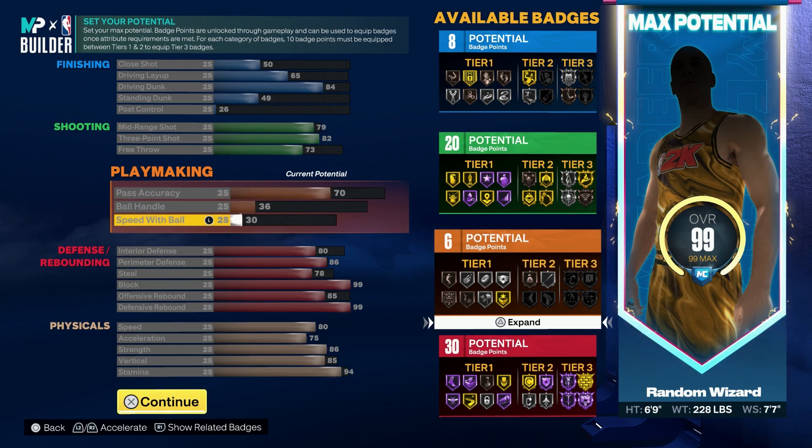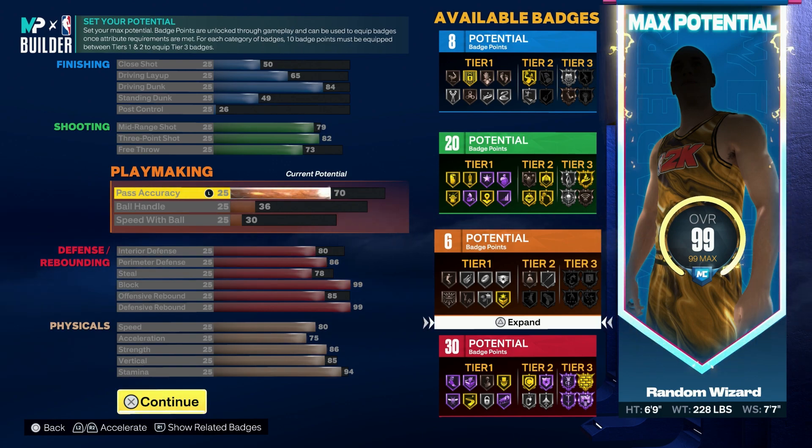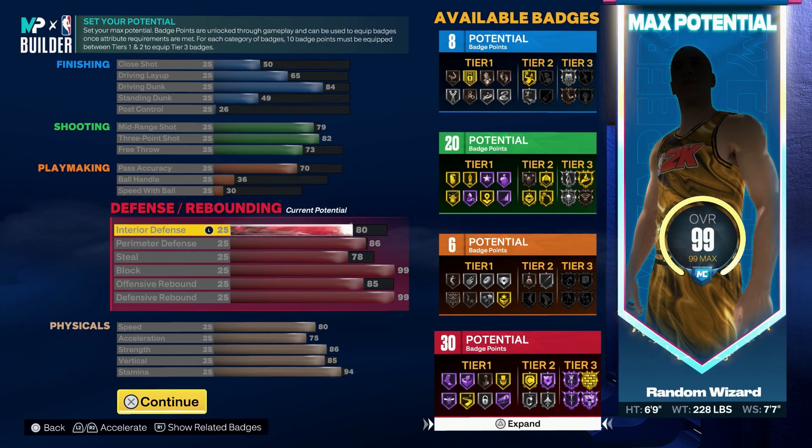You kind of have to pick one category to sacrifice, and I had to do playmaking. My shooter build last year, which was also a popper, had like a 75 ball handle — I just couldn't do that this year. But still a 70 pass accuracy, that's decent. If you can try and get it to 75, do that so you can get the LeBron pass style, but other than that there's not much else you can do.